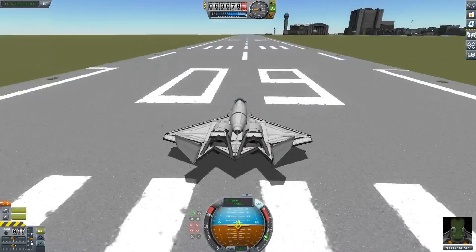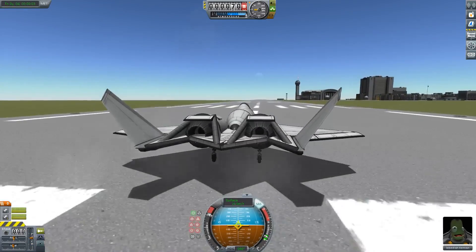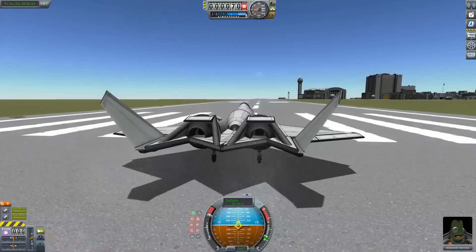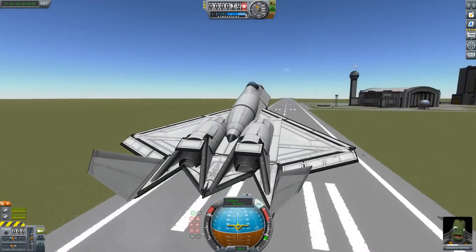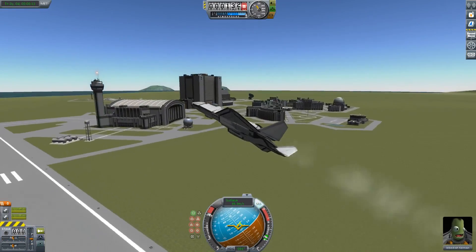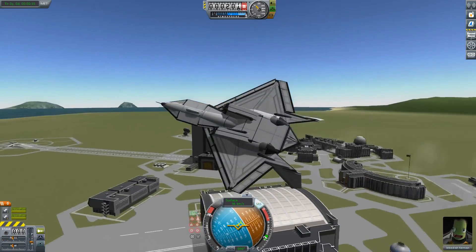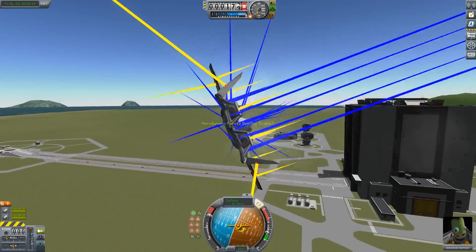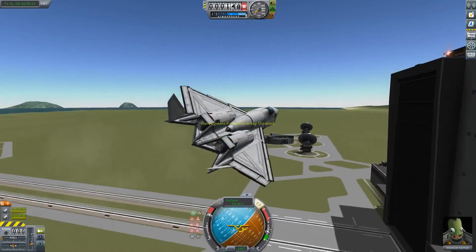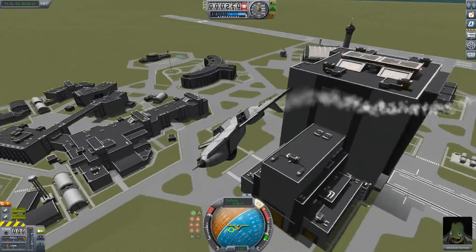All right, here we go. Full throttle. I forgot to look at action groups — one is the afterburner. Afterburner away. Let's turn that back off. Not terribly fast acceleration, at least. Oh, it turns. It pitches rather slowly, unfortunately. Flies quite smoothly though. Wow, that was pretty close — I thought I was going to hit that. To be fair, I might have wanted to hit it. I didn't, though.